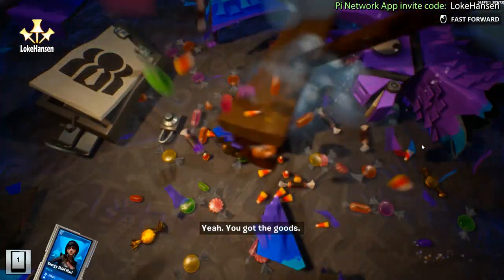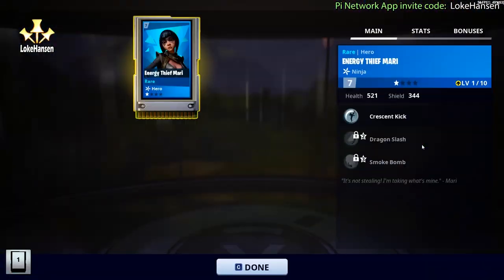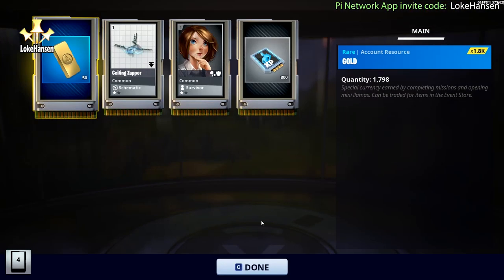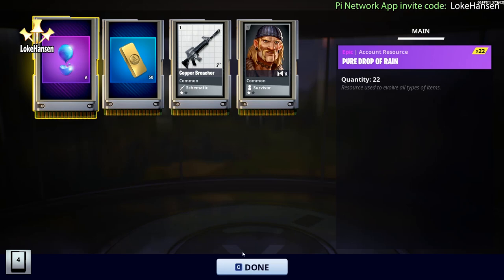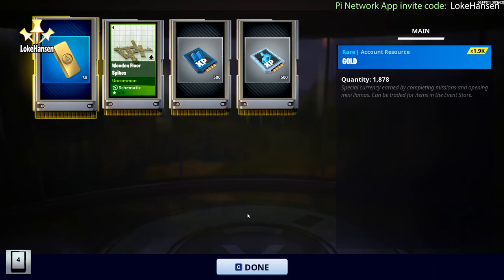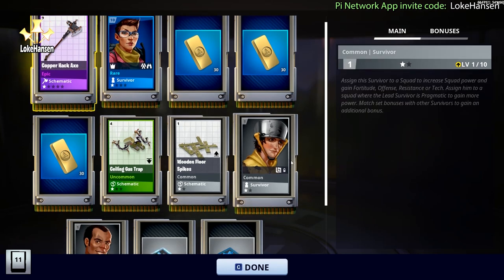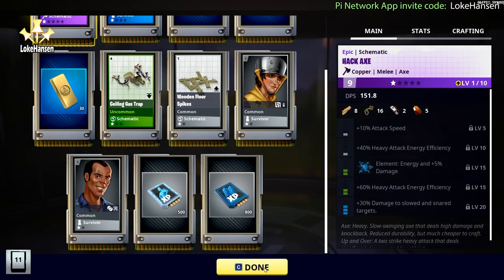I went in to bash my login reward llama and of course also the mini llamas. Remember to get those out of the way — the mini llamas are never going to get better, but you need the gold and you need to be able to recycle whatever junk you have in there. So remember to bash them as often as you can. They're not amazing, but the rewards from them really, really add up.